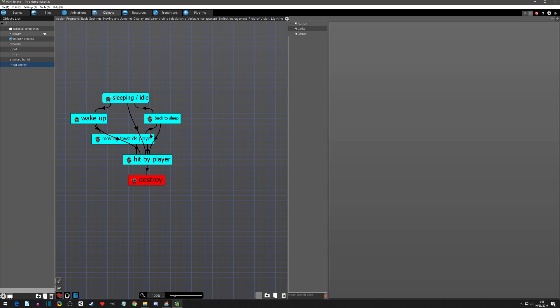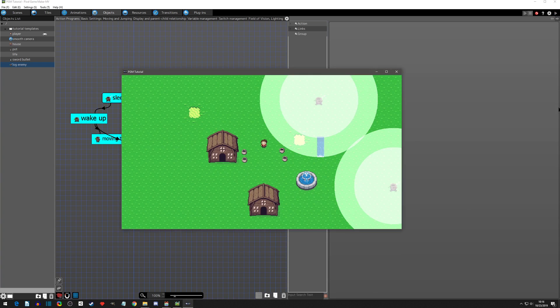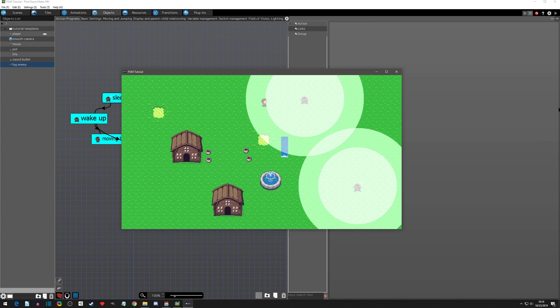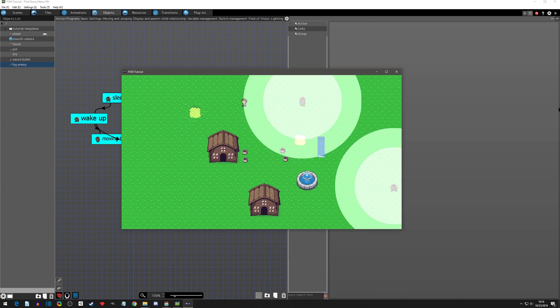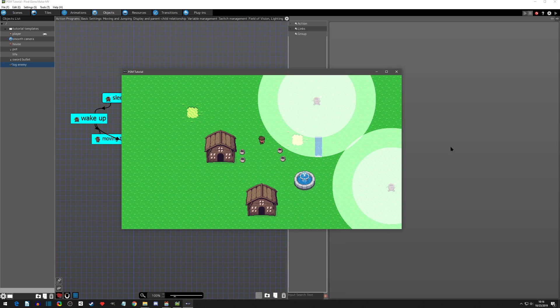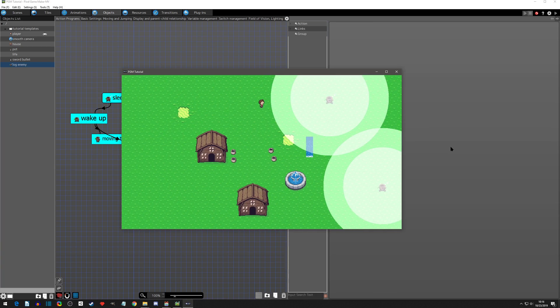Now let's hit play and test that projectiles hit when he's sleeping — and it hits! But he kind of goes right back to sleep, which doesn't look good. Let's wake him up and try hitting him right when we enter — swing, boom, it hits. But as we saw, hitting F5 again, he just goes right back to sleep. That's not a very fun reaction.